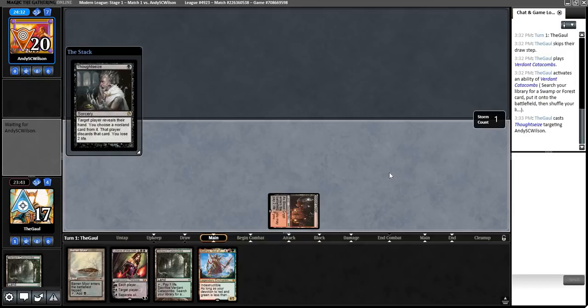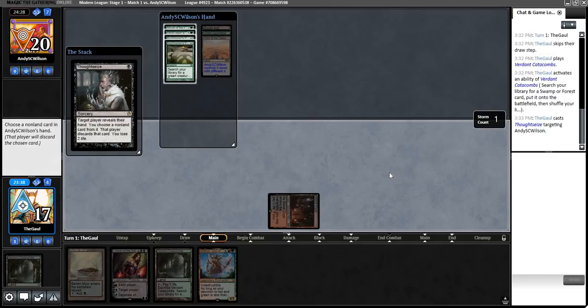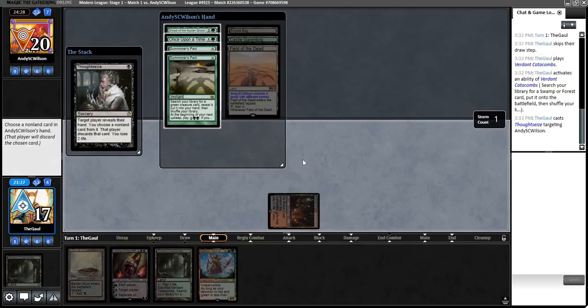The client is being really laggy right out of the gates — hopefully it's just getting warmed up. Sometimes the client lags inexplicably at the start of a league. Okay, big mana right out of the gates. I can't say I'm surprised, but I am a little bit disappointed. Once Upon a Time, double Summoner's Pact, Dryad of the Elysian Grove. There's some temptation to take Once Upon a Time, but I don't think that's terribly realistic. Double Summoner's Pact is not really an issue, so I think we just take Dryad here.